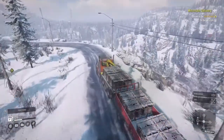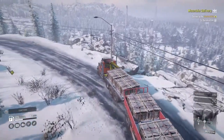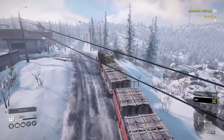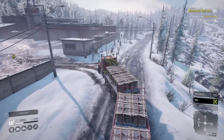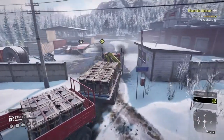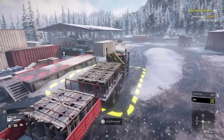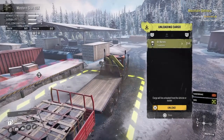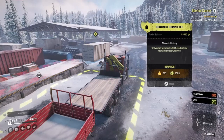I think I do remember this map a little bit now that we're on it. Put all-wheel drive on anyway. This should be the job — let's just get in here, drop this stuff off, and be done with this mission. Unload, unload — ooh, there we go. 2,500 cash, 290 XP. Nice. Yes, we will accept.